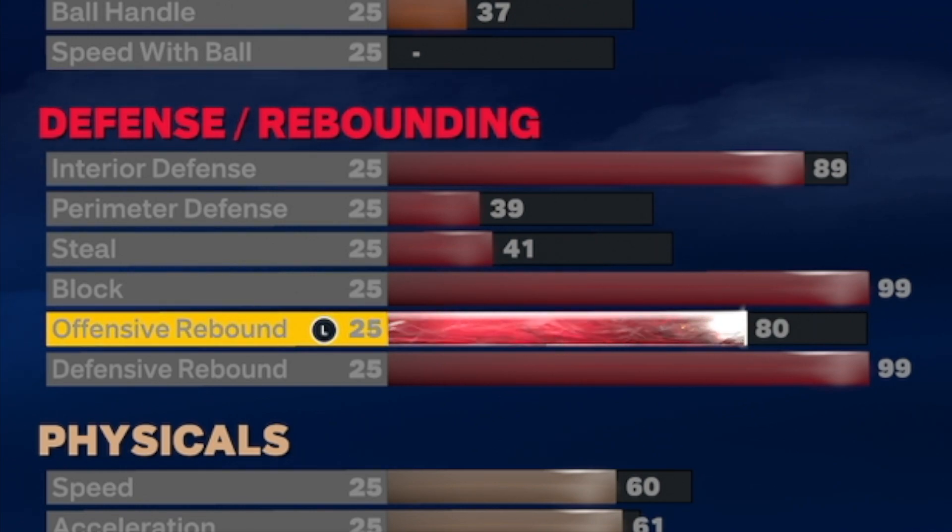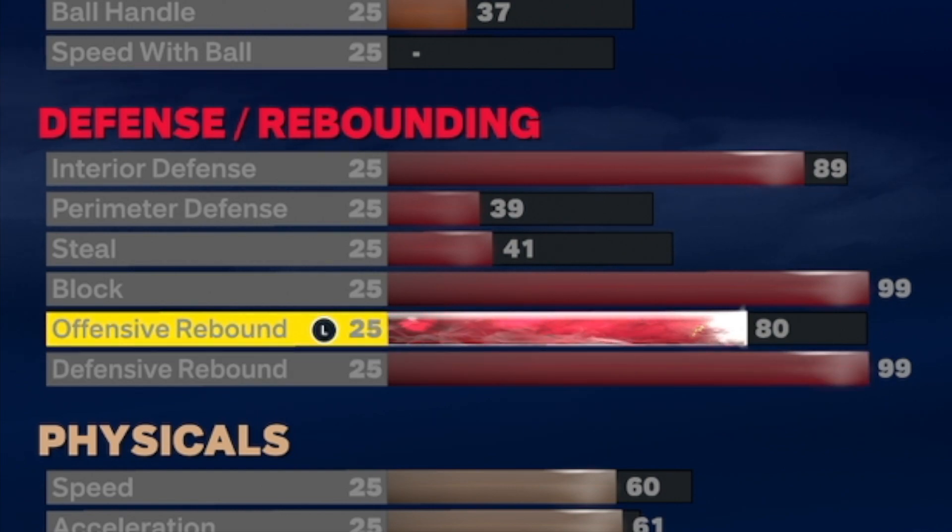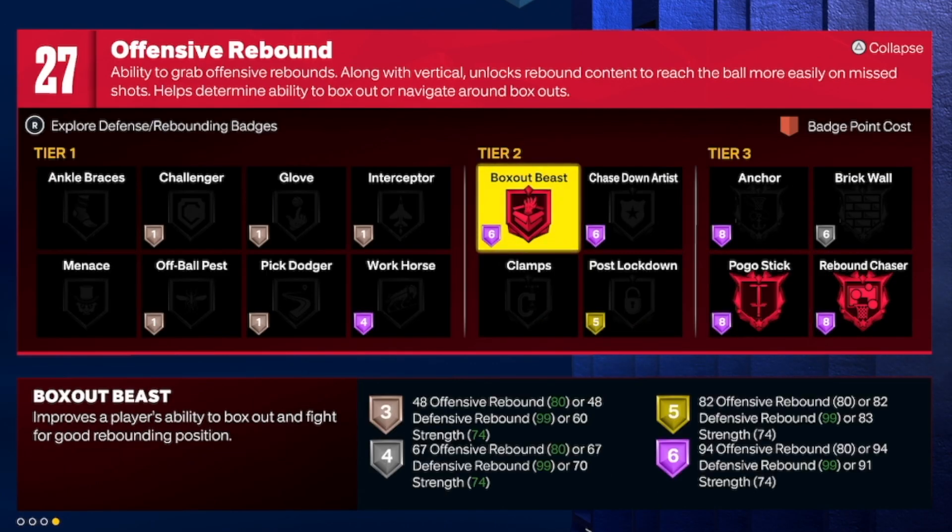For offensive rebounding, I brought that down a little because I'm banking on the rebound chaser badge activating on the offensive side. Take your defensive rebounding to 99 and your offensive rebounding to 80. That gives you Hall of Fame rebound chaser and Hall of Fame box out beast — which in 2K23 is a combined box-out and worm badge from 2K22.